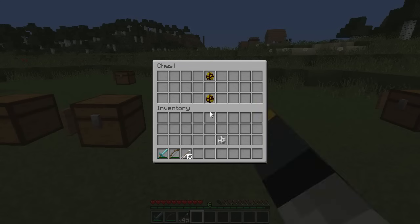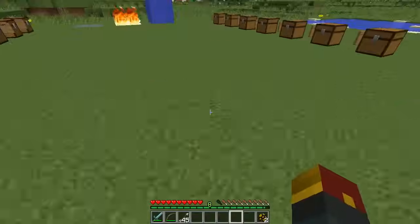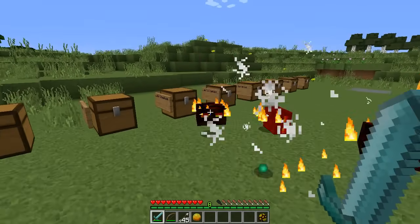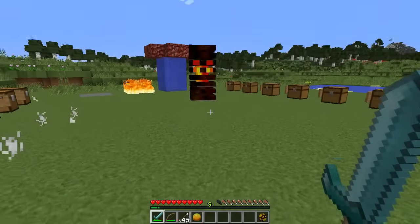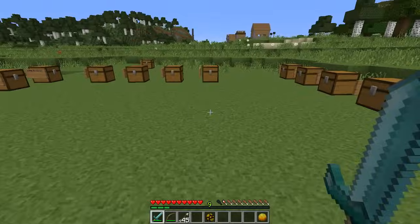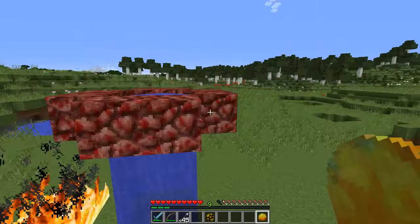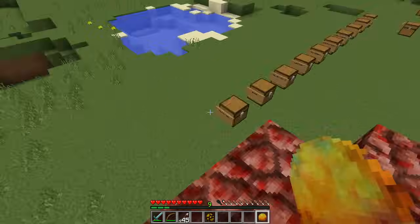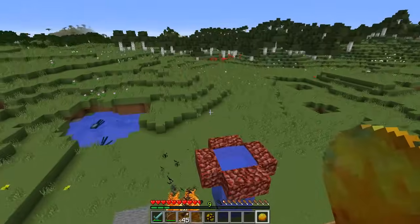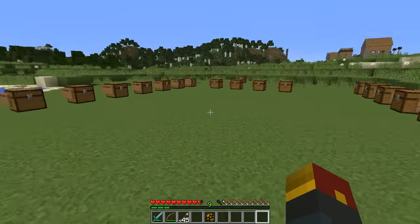The final Nether mob covered is the Magma Cube. Upon killing a Magma Cube, you get yourself an Enchanted Magma Cube item. Putting this in the last slot of your inventory gives you Fire Resistance and Jump Boost. You can still take fall damage, so you've got to be a little careful — you don't take too much, but you do take a little bit.